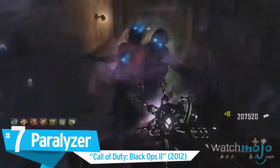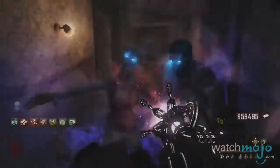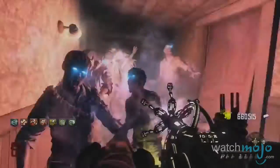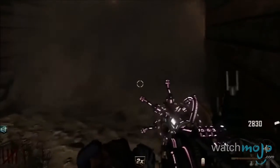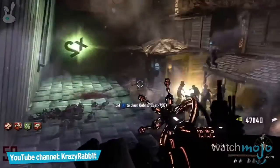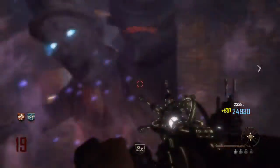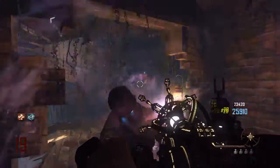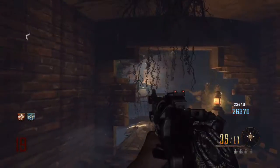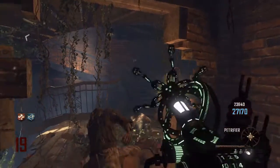Number 8: Paralyzer — Call of Duty Black Ops 2. Those who frequent the mystery box in Buried may find themselves equipped with this nifty device. The paralyzer slows zombies down to a crawl before disintegrating them in impressive fashion. Its infinite ammo supply is balanced by a heat meter that demands careful use. Furthermore, if aimed at the ground it can propel a player upwards, not unlike the rocket jump of Quake fame. I have to disagree with the number 7 spot — the only problems are the cooling down mechanic and that it only slows zombies, taking a lot of ammo to kill them.